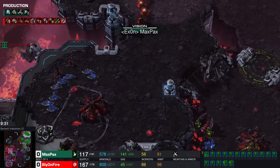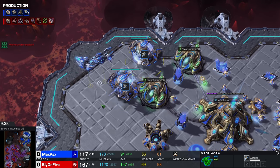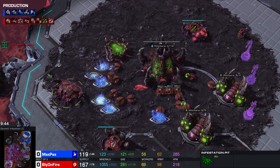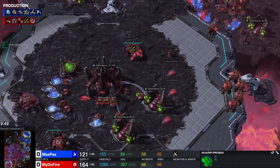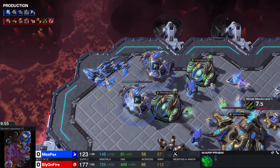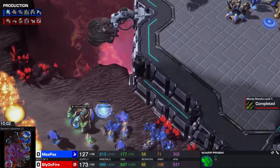He makes only a handful of Void Rays, primarily here to try and deal with any kind of Roach-Ravager-based pushes. Now he starts up Phoenix production instead. On the other side of the map, Zerg is going to go for an Infestation Pit right here, and now he's also adding on a ton of Swarm Hosts. I don't think this was spotted — he did not see the Infestation Pit. Maxpex is making Phoenixes; you can technically pick up these Locusts as they are flying through the air quite effectively if you have enough of those Phoenixes.